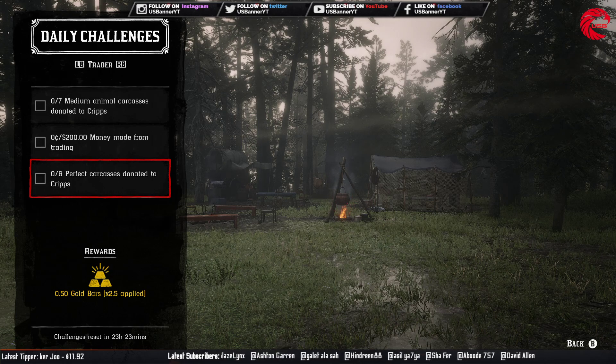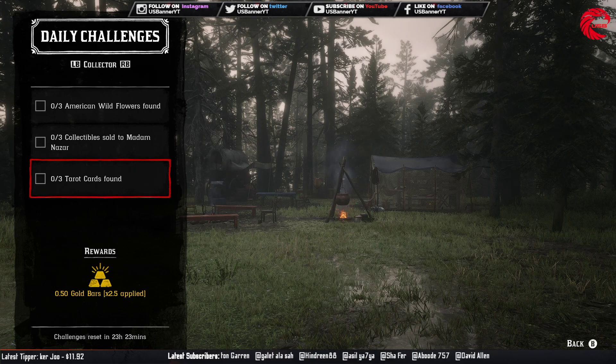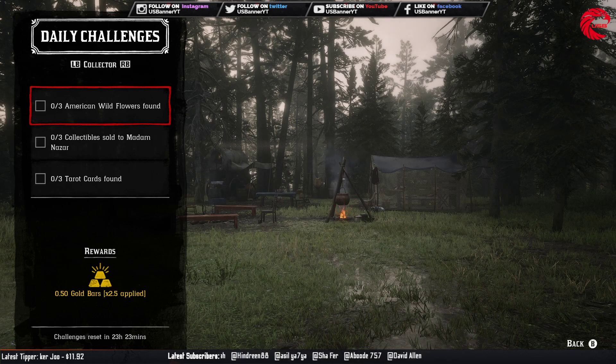Then you have to find three American wildflowers. Here is the location for American wildflowers in Red Dead Online. Go to this location and collect three of them. Today is September 26 — make sure you go to this location before 12 AM global time, because after 12 AM you cannot find them in the same location anymore.